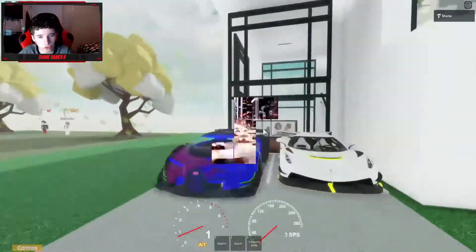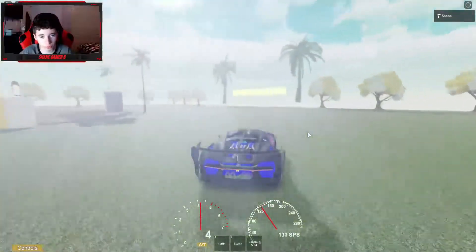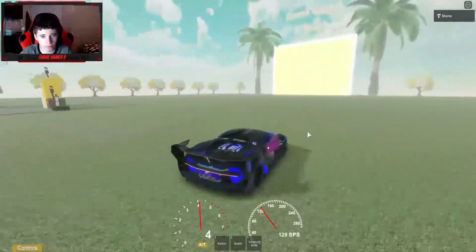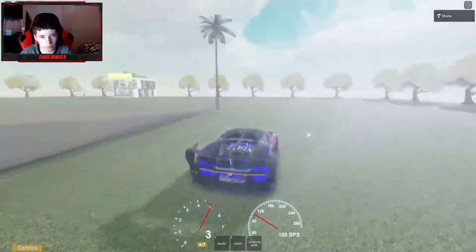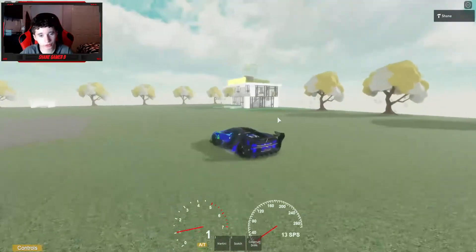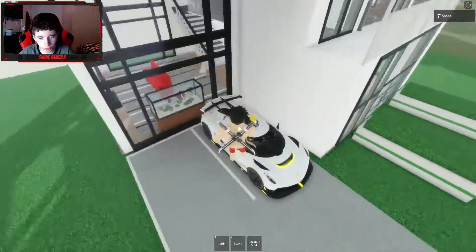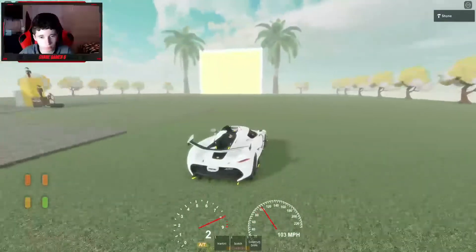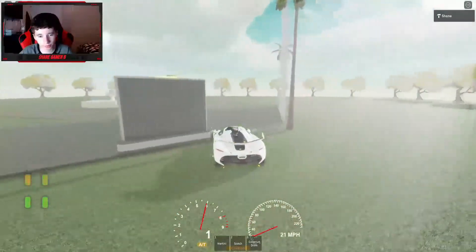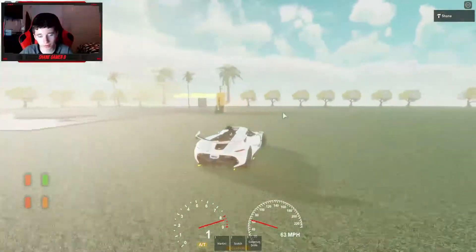I actually didn't mention this in the description, but you get two new cars! You've got a Bugatti you can just drive around the map. The second car — the Ferrari — is very loud. Both cars are really nice and you can use them to get around the map. I'm also thinking about putting the update log on the other side of the board, so let me know if you'd like that.